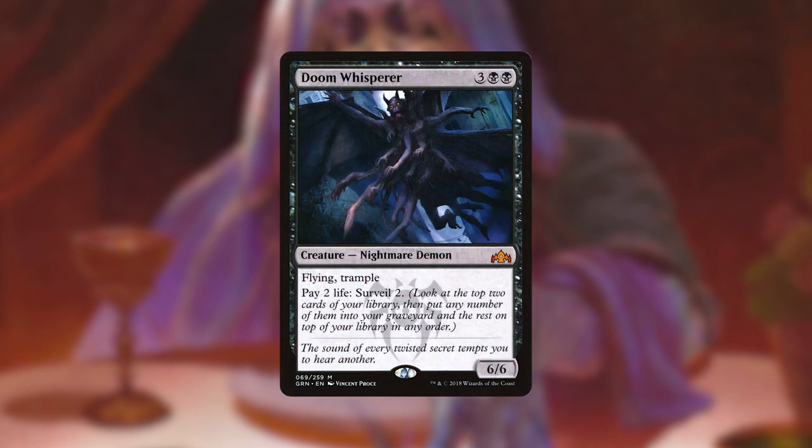I have constructed a deck based around Willow Dusk's ability — gaining life, losing life, and making our creatures huge. My favorite sub-theme of the deck is that most of the creatures have lifelink. So we can pay a bunch of life into, let's say, Doom Whisperer — pay 2 life to surveil, do that a bunch of times, surveil through our whole library, lose a ton of life — maybe 30 life — then tap our commander and put 25-30 +1/+1 counters on a creature with lifelink. Now we have a 30/30 creature with lifelink and we can gain all of that life back immediately.